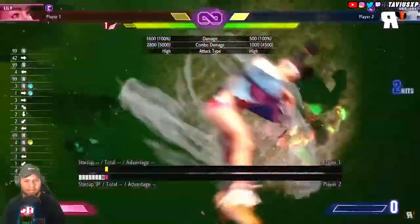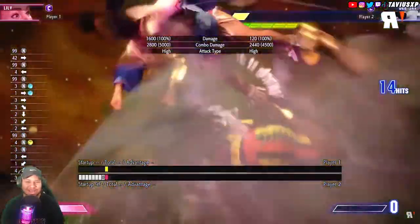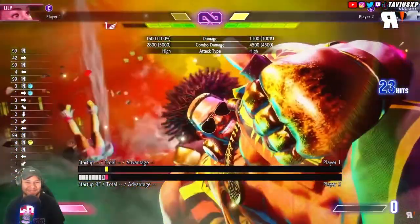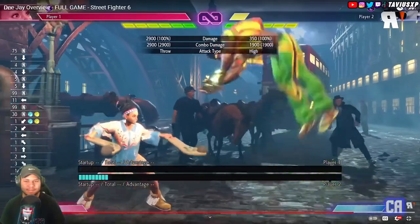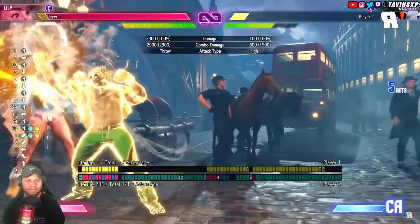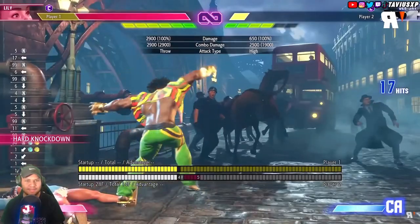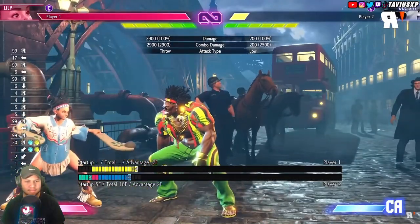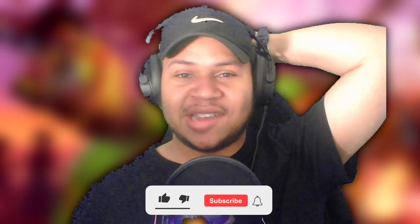The level three looks similar to his Ultra 2 from SF4, with DJ turning up the heat and juggling his opponent. There's always at least one character in every fighting game that has this type of moves, and DJ's that guy. Overall DJ feels fresh yet familiar with a real identity in his tricks and feints. I feel like this might be strong at the start of the game's lifespan, but I hope it won't become gimmicky over time.